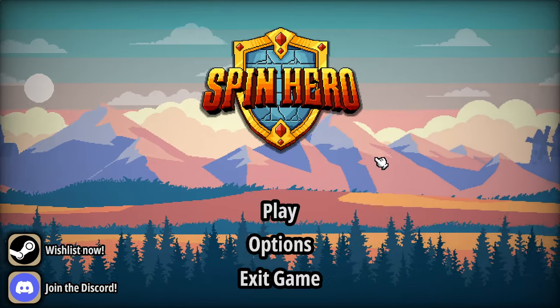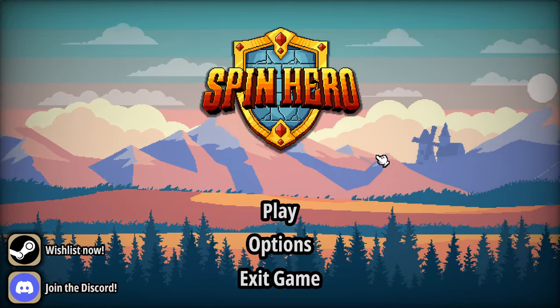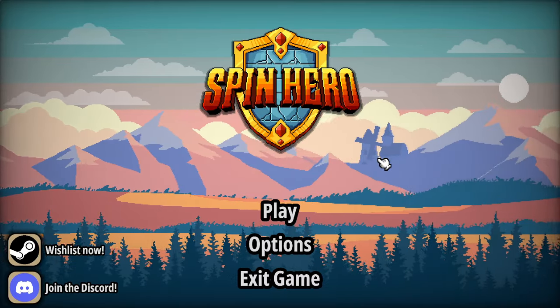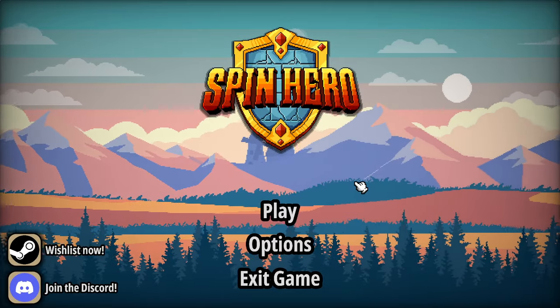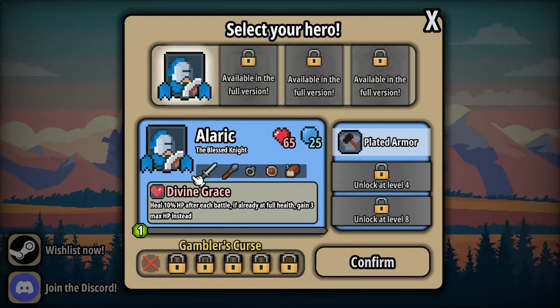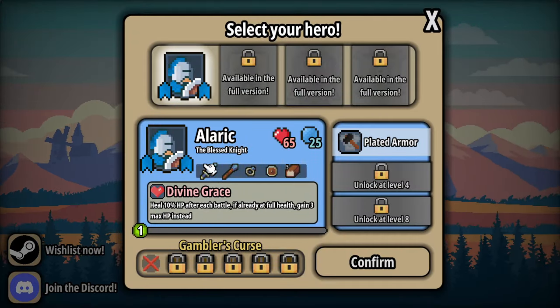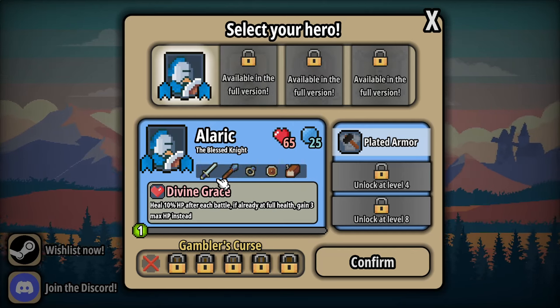G'day and thanks for joining me. I'm FaintlySaintly and today we're checking out the demo for Spin Hero. This is a roguelike auto battler with a bit of inventory management. My understanding is it's basically like a pokies machine or a slot machine, in that you fill the machine with certain synergies of items and basically try and spin the machine to progress.